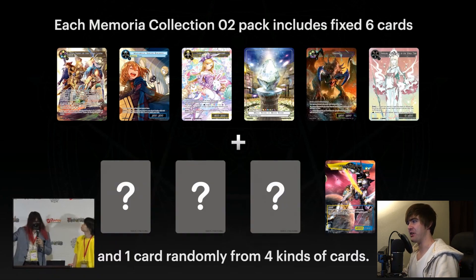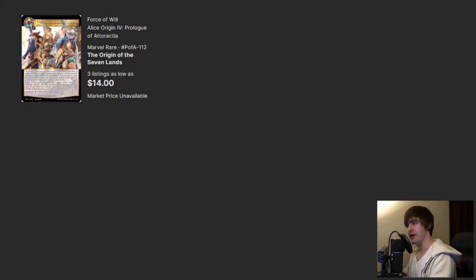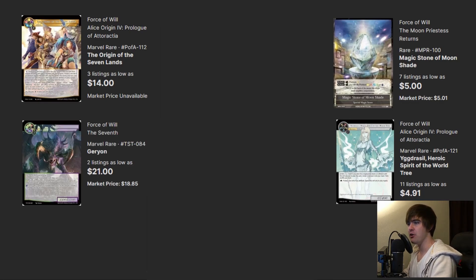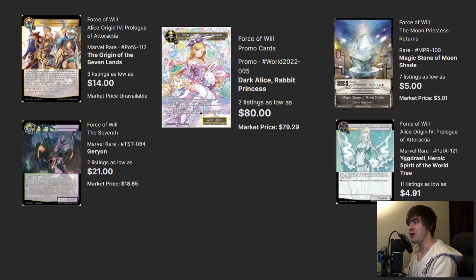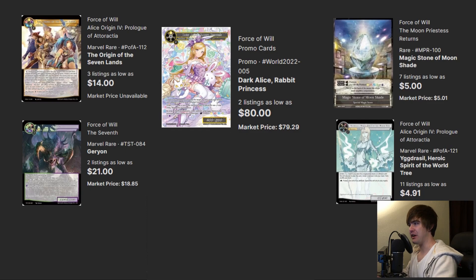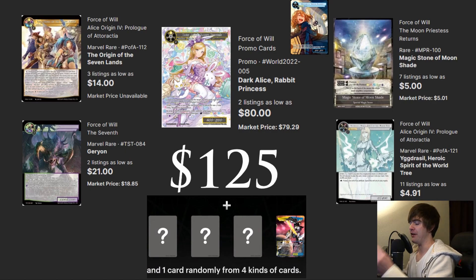Let me break down the value from those six cards in the Maria pack: Origin of Seven Lands is $14 at its cheapest printing, Moonshade is $5, Igris Seal Heroic Spirit of the World Tree is about $5, Garyon is $21 at cheapest printing, and Dark Alice Rabbit Princess — the promo reprinted in the Maria pack non-foil — is at $80 on TCGPlayer right now. The booster box ranges from $90 to $100, and just from those five cards that's $125.